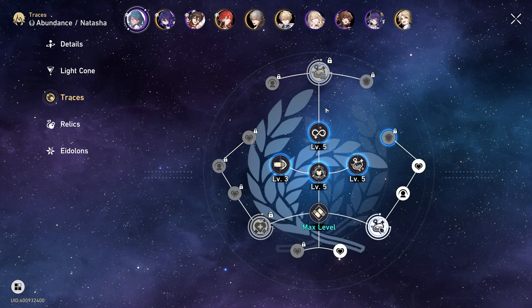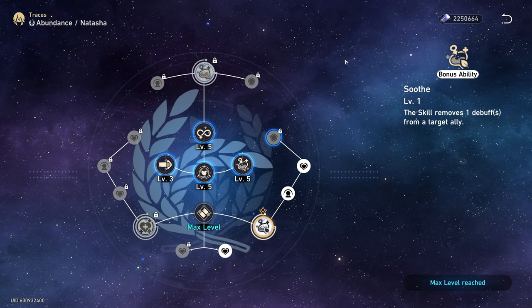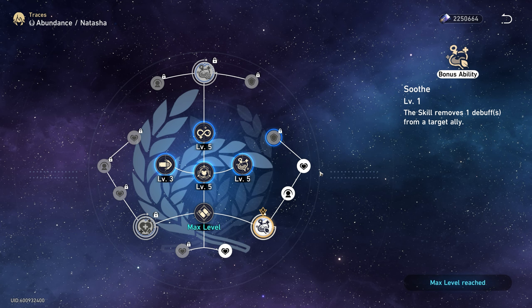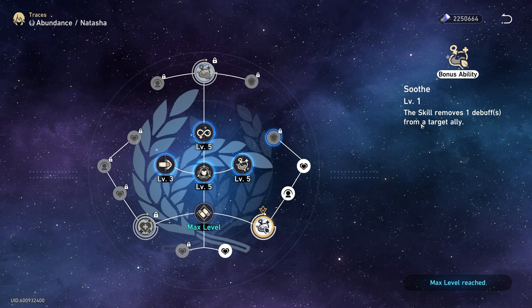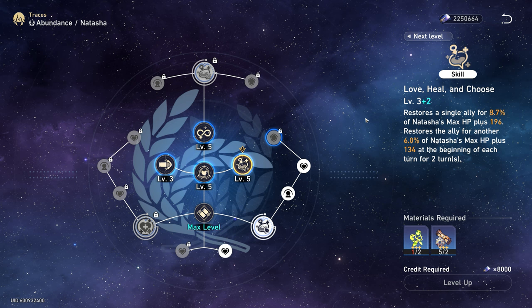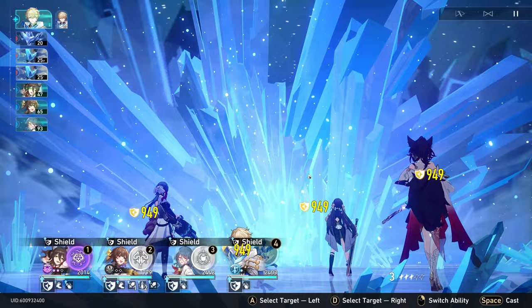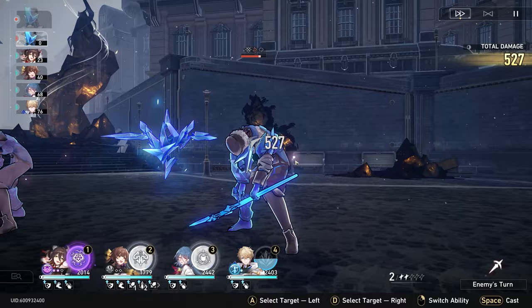There are some additional things in the form of bonus abilities. You can unlock three of these throughout the game, at Ascension 2, Ascension 4, and Ascension 6. The first one at Ascension 2 is very strong — it's what makes Natasha's skill so powerful. This skill is going to remove one debuff from a target ally, so now it's not only healing but also removing debuffs. There are a lot of times in challenges like the Simulated Universe, especially in World 5 with Kafka, and the Forgotten Hall where you're going to be getting debuffed a lot, making this ability very strong.